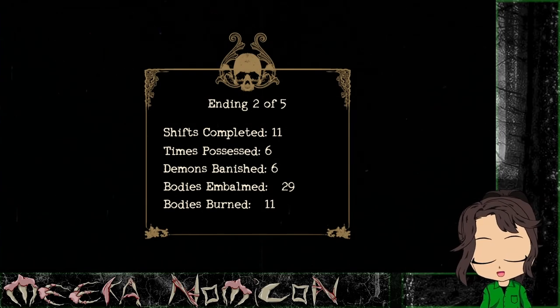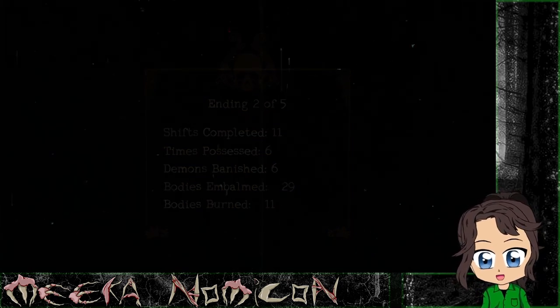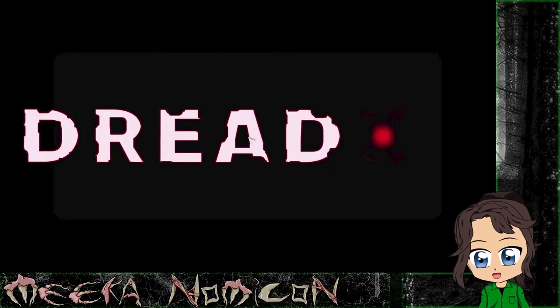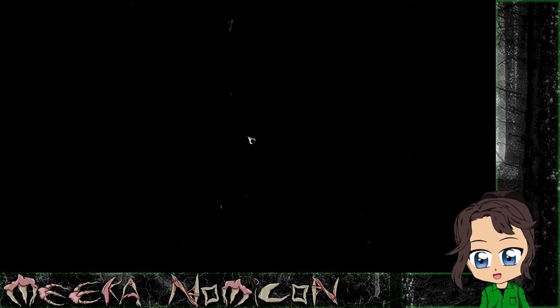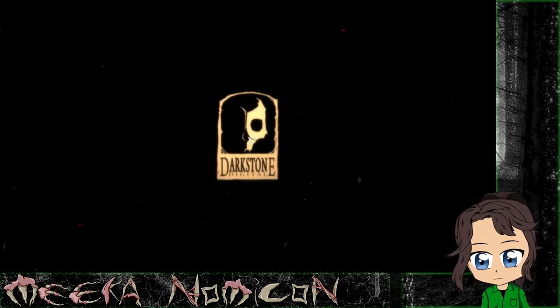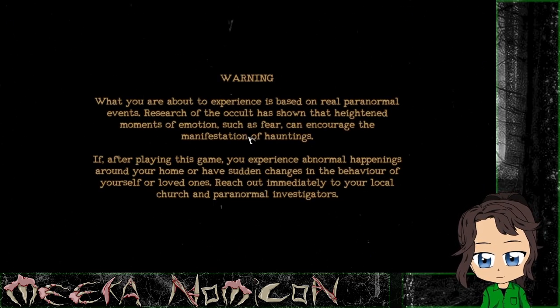And there we have it, we got ending 2, so that clearly was the correct body. Remember: you're trying to identify the correct body — look for the injuries, movements, how many spooky events occurred, find the sigils to identify the name, and then as the last part, use the ash just to make sure the house on the body matches the name's house. And there you go, you should successfully identify your bodies — enjoy!